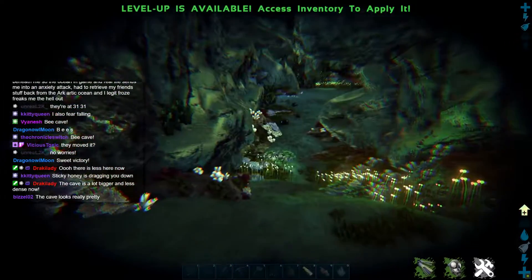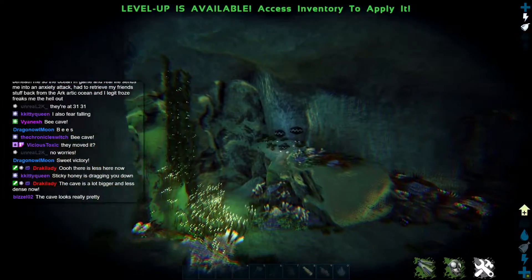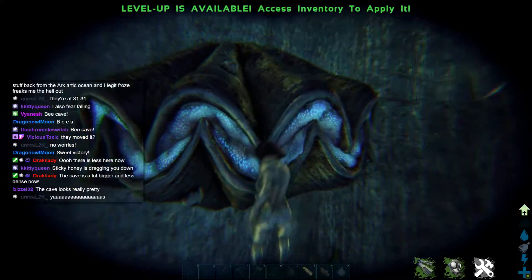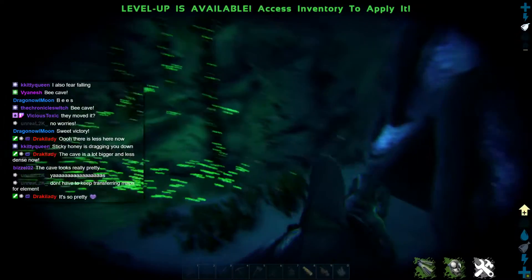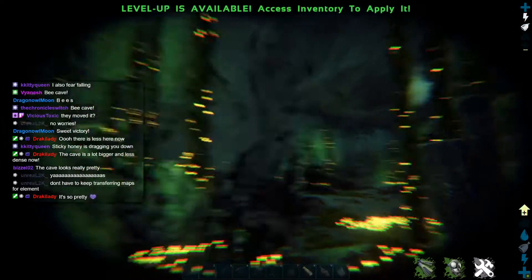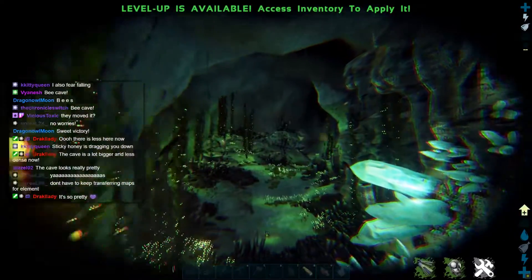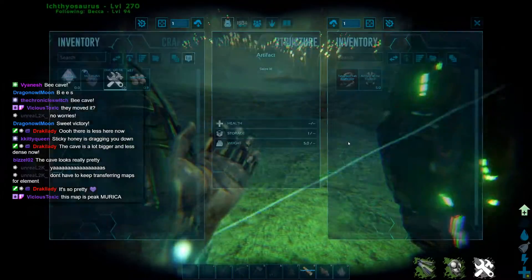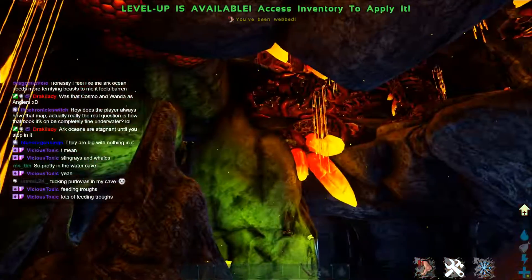Is that element ore? It is! So you know all those charge nodes we've been seeing — here we go, element ore, very nice. Clams — those are the Genesis clams. And is that black pearls? No, I think those are regular pearls. These are not the big ones but the regular small ones — so that's just the same as vanilla. That is an oil vein underwater. There's an artifact down here — the Artifact of the Depths. The sound of buzzing bees does freak me out a little bit.